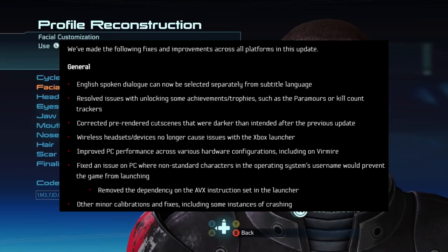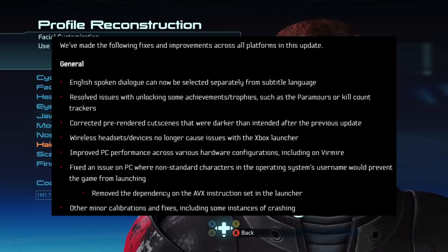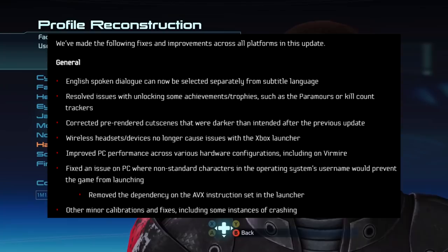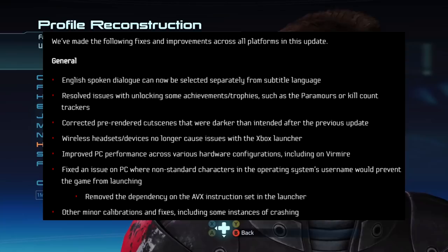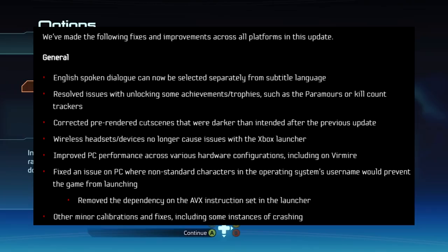Corrected pre-rendered cutscenes that were darker than intended after the previous update — as I've said before, sometimes you create an issue with your new patch. Wireless headsets and devices no longer causing issues with the Xbox Launcher. Improved PC performance across various hardware configurations including Vermeer. Fixed an issue on PC where non-standard characters in the operating system's username would prevent the game from launching, and removed the dependency on the AVX instruction set in the launcher. Also, other minor calibrations and fixes including some instances of crashing.